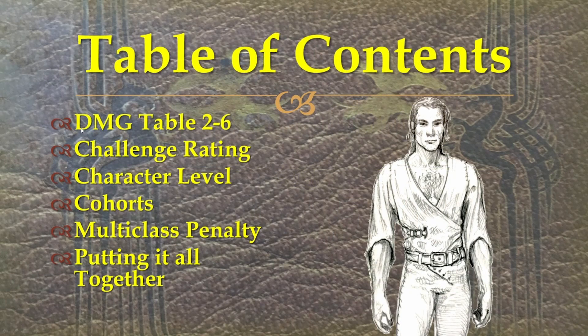First off we have our table of contents. We have the DMG table 2-6, challenge rating, character level, cohorts, multi-class penalty, and putting it all together.